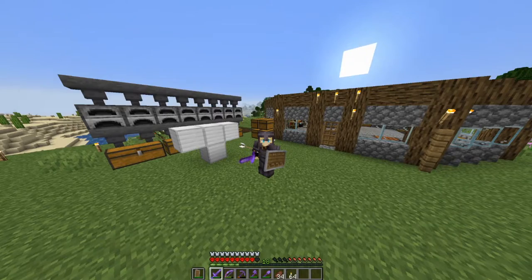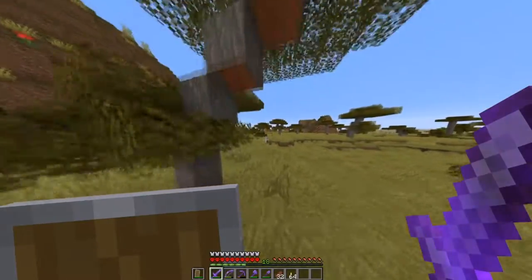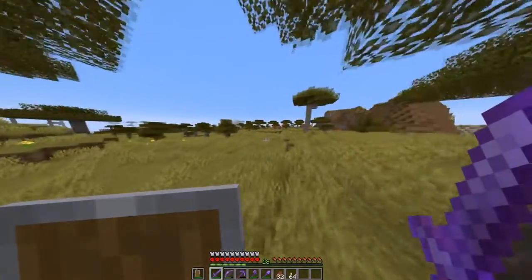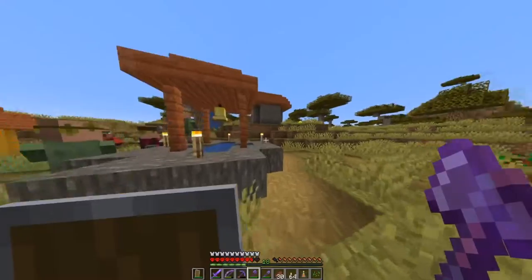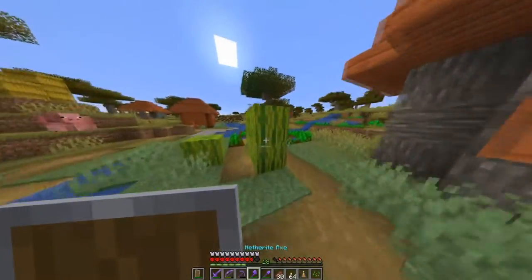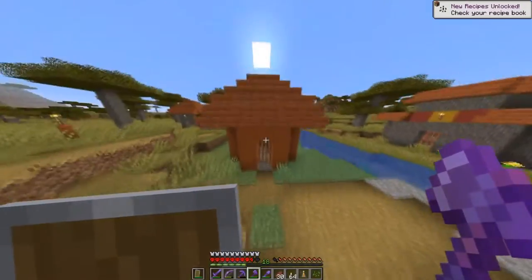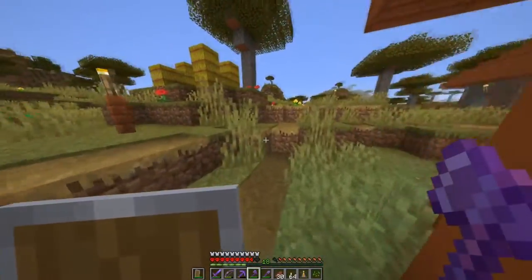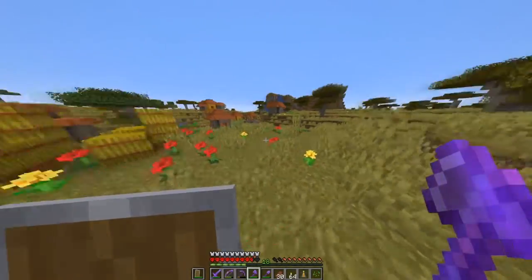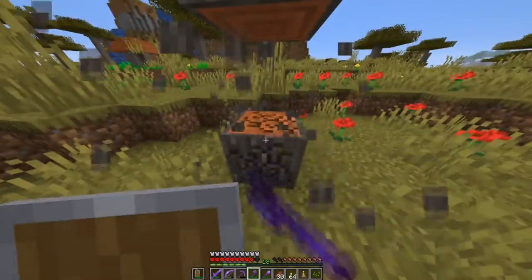I think I see a village — that is most definitely a village! It's not even that far away, like 500 blocks from our house. This village has everything: the villagers I need, a bell which I'm going to take, a brewing stand, and melons. Melons are going to be very useful to make another farm. I didn't bring anything though, so I'm going to have to prepare to bring these villagers back home. Actually, I'll just get a boat.